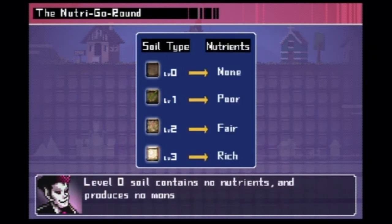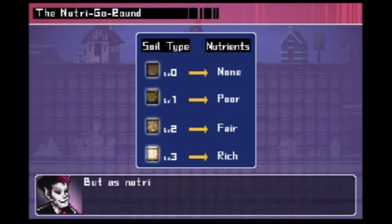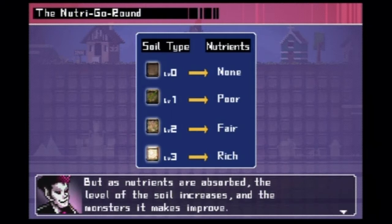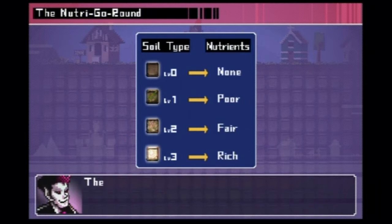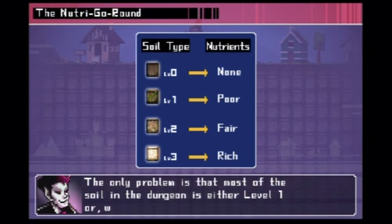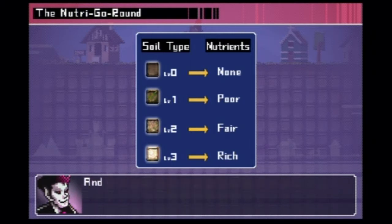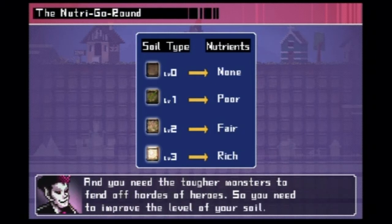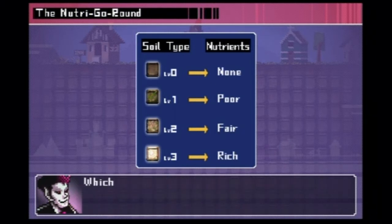Level zero soil contains no nutrients and produces no monsters when excavated. But as nutrients are absorbed, the level of the soil increases and the monsters it makes improve. The problem is that most of the soil in the dungeon is either level one or worse — level zero. And you need the tougher monsters to fend off wards of heroes, so you need to improve the level of your soil.